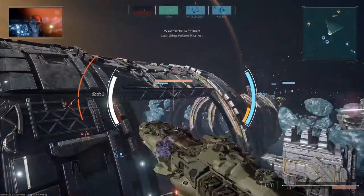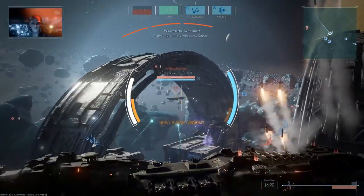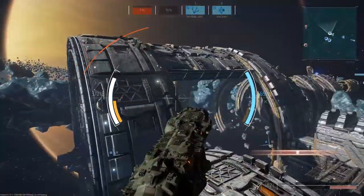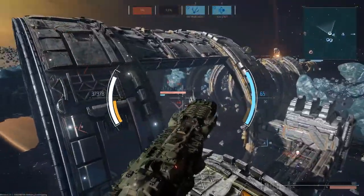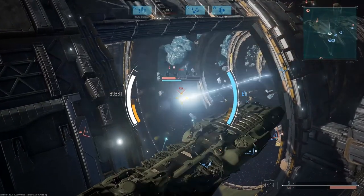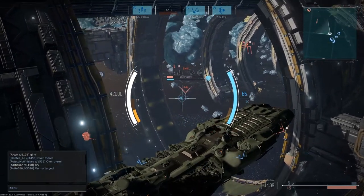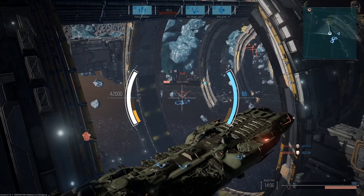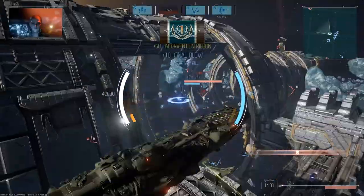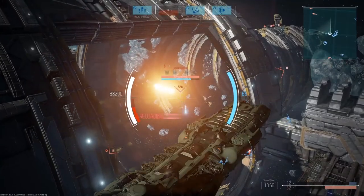It's very hard to deal with Corvettes as a Dreadnought unless you have the tractor beam in certain modules. Your job as a Dreadnought is to basically soak up damage and protect your tactical cruisers and stuff. You also want to try and do a little bit of damage because you can get hits on people. It's a bit hard to hit with their weapons because their projectiles are so slow, but it is possible.